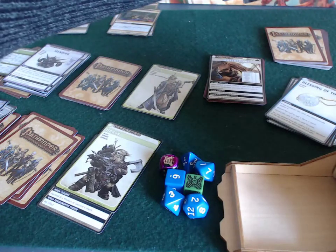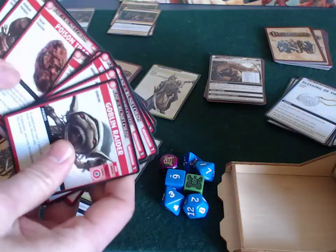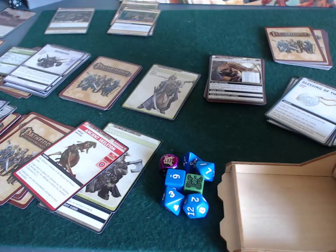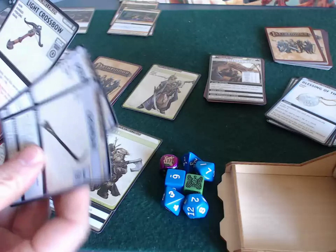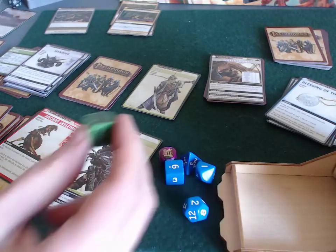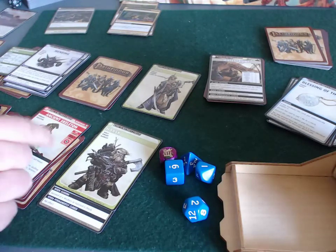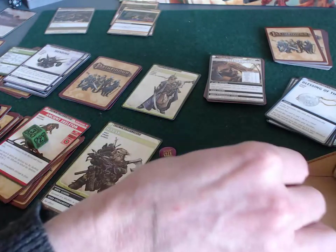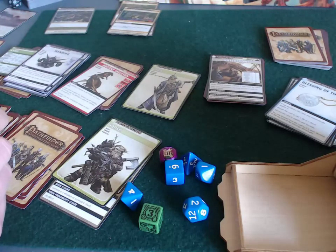I've encountered ancient skeletons several times and keep thinking they're not that bad — but it is an eight to defeat. Harsk has his light crossbow, which gives essentially 2d8, plus his plus-three bonus for his ranged attack skill. He rolls a five on two d8 — one and four — just makes it. His ancient skeleton is vanquished.